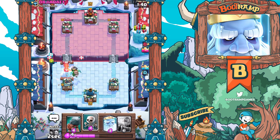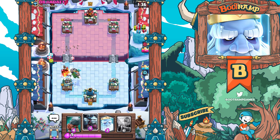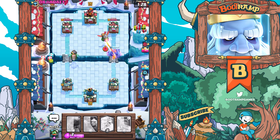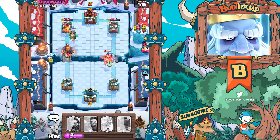We're gonna be using the Log, taking care of the Barbarians. I kind of need to drop my Royal Giant up there - come on man. Hopefully he doesn't have Inferno Dragon. Yep, he got Inferno Dragon, but we're getting some damage in there so it's fine. We're actually getting some damage - 1400 HP left.